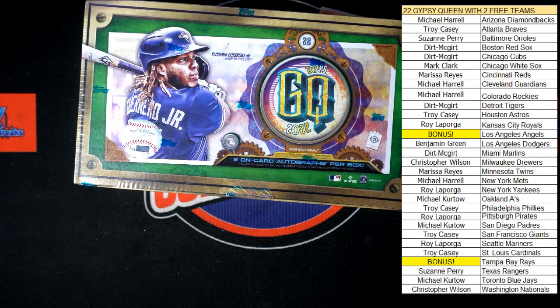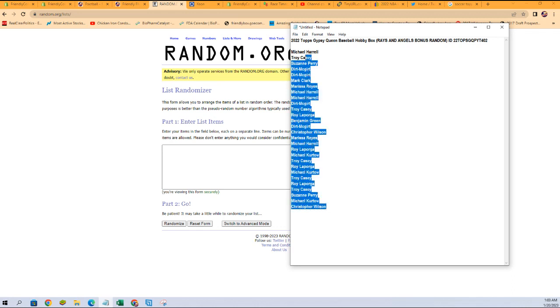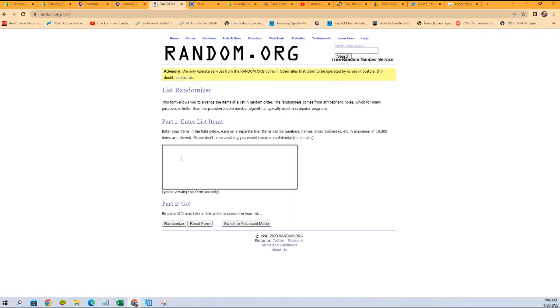Let's do this. Let's switch over. I'm going to switch over here. We're going to set up our random. We've got to take the bonus stuff out. We don't want the bonus to win - we want somebody to win the bonus. Let's copy and paste these names into our random.org here. Seven times again. Number one will be getting the Rays. Number two will be getting the Angels.